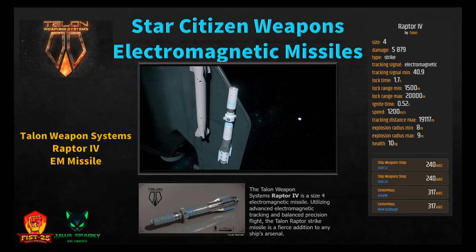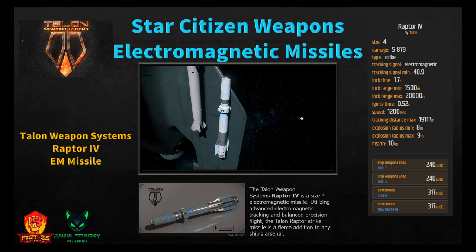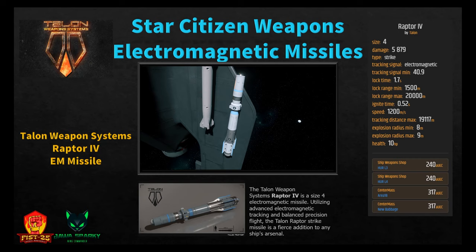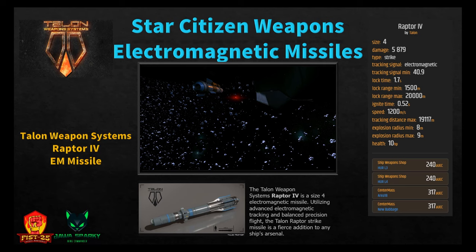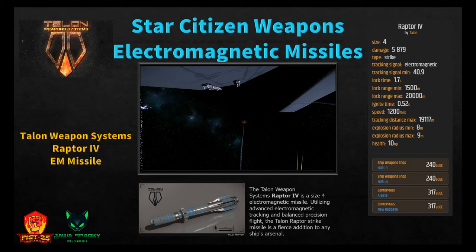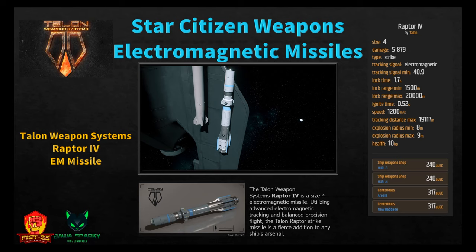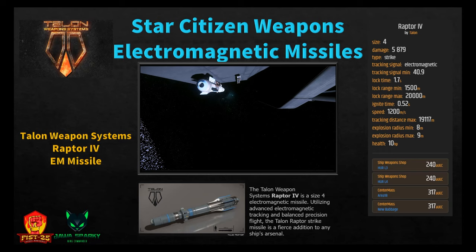The Raptor 4 by Talon Weapon Systems is a size four electromagnetic strike missile utilizing advanced EM tracking and balanced precision flight — a fierce addition to any ship's arsenal. It does 5,879 damage with tracking signal minimum 40.9, lock time 1.7 seconds, minimum range 1,500 meters, ignition half a second, speed 1,200 m/s, tracking distance 19,117 meters, explosion radius 8 to 9 meters. Available at Hurston L3 and L4 for 240, or Area 18/New Babbage for 317 Alpha UEC.